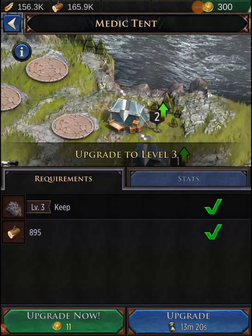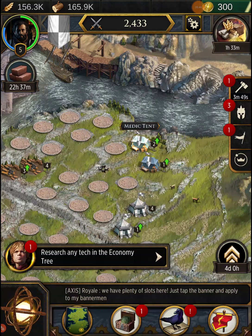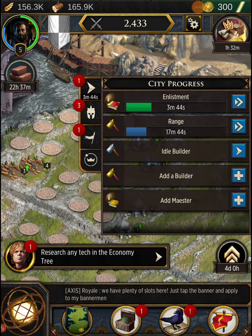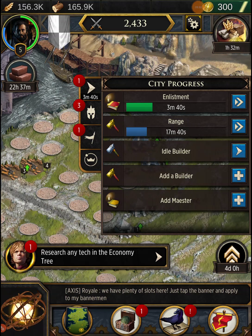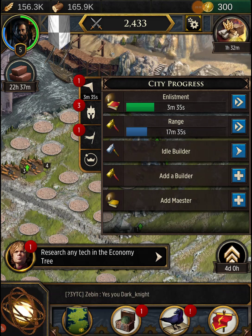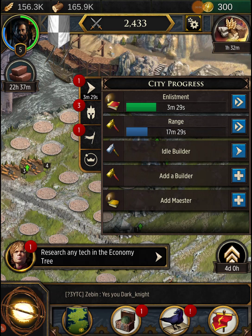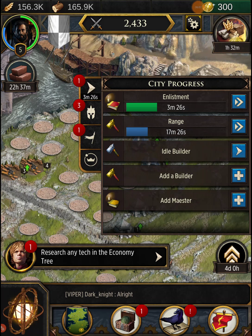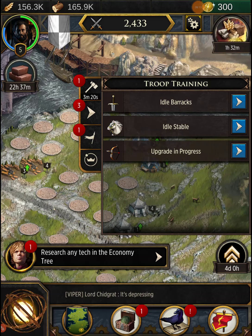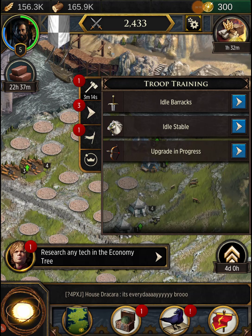On the right-hand side there's a menu showing your city progress — it lets you know what's happening. Research has three minutes left, troops are being made in the range, but we have an idle builder right now. We also have an idle barracks and an idle stable not being used at all, and one upgrade in progress.